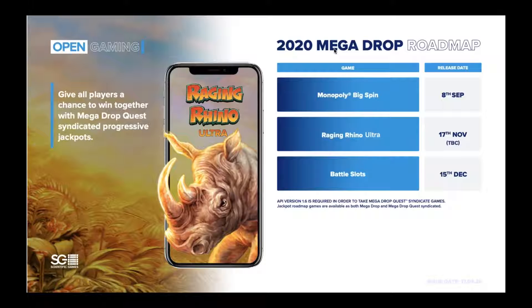Just as a side note for all our operators: in order to take Mega Drop Syndicate games, you will need to be on API 1.6. I'm sure our account teams will be having discussions about how to upgrade to Wallet 1.6 at the moment. If you have any questions about that, please speak to them directly and they will talk you through what needs to be done. That upgrade will also allow you to add in additional features such as Jackpot Wars games coming up, as well as other things that are in the pipeline.